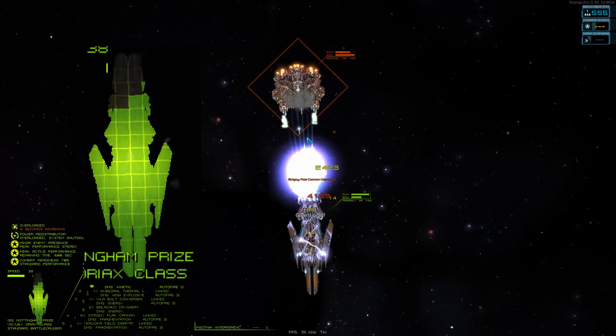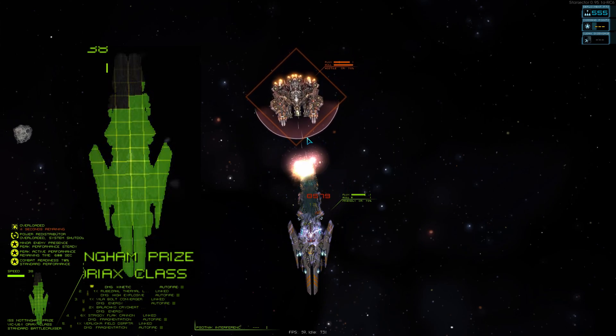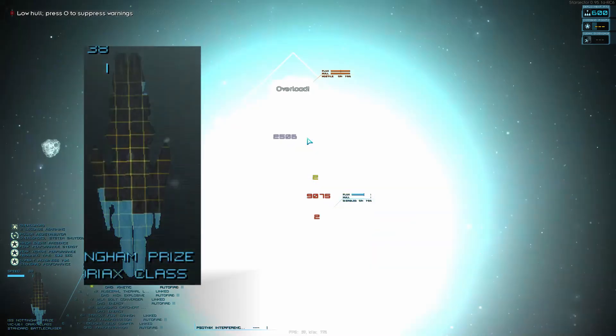Ships have shields, then armor, and then the hull underneath. Kinetic is best used against shields, high explosive against armor, fragmentation against hull, and energy is a little bit of an all-rounder.